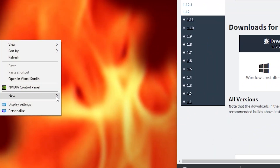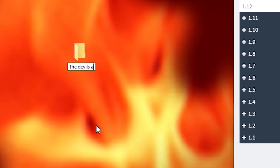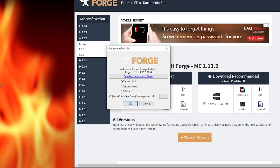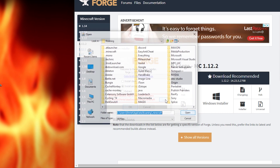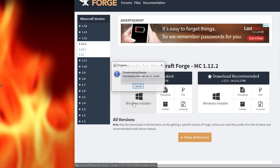Create a new folder and name this whatever you like. I'm gonna name mine 'The Devil's Abode.' Then run the installer, click Install Server, click this strange little dot dot dot box here, and select the folder you just created. Then click OK.